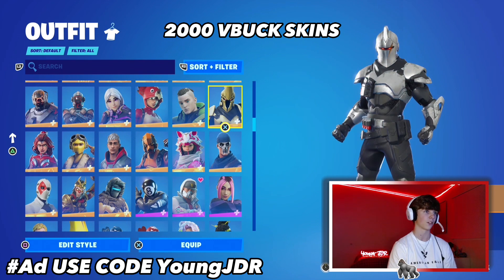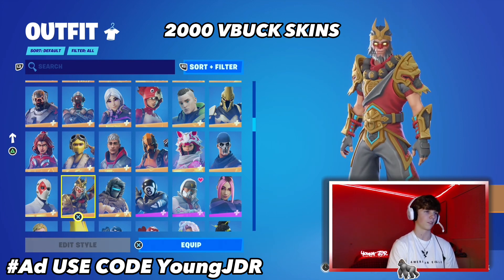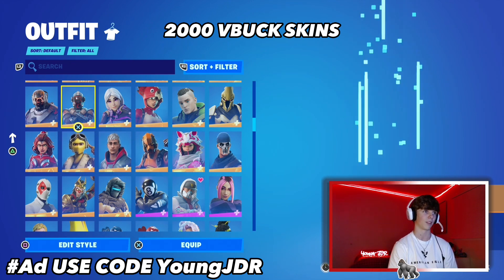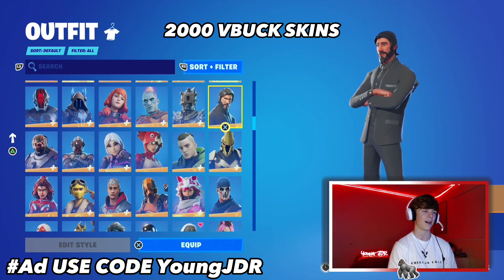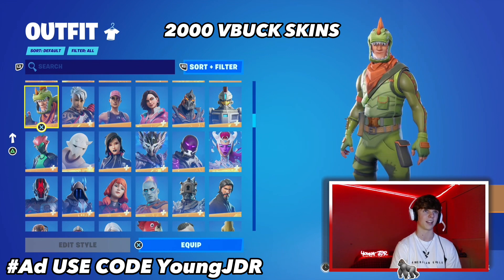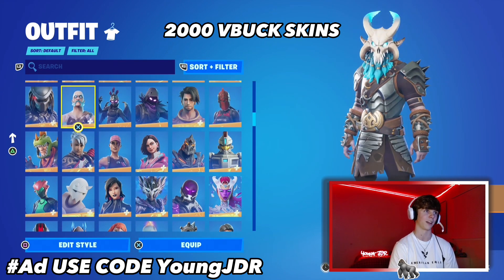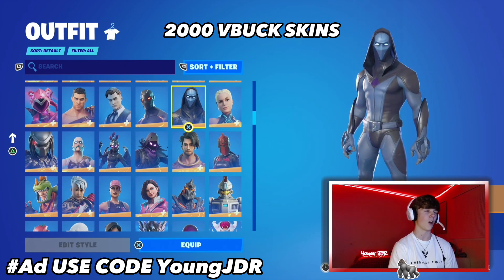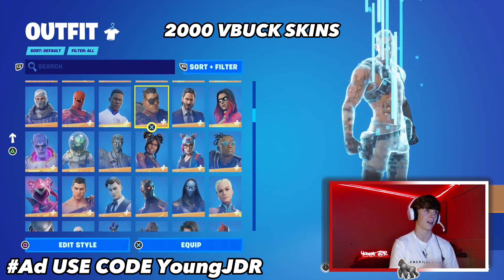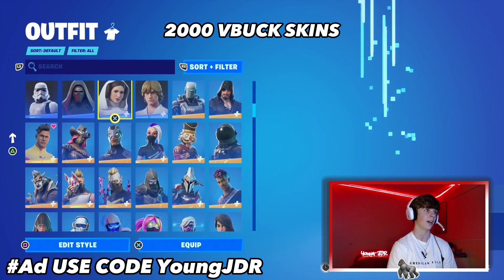Now we're going into our 2000 V-Buck skins — mostly battle pass skins as well. We have Wukong, Wild Card, Vertex — I bought these in Chapter 1 with my own V-Bucks, though I was gifted a couple. I have all the battle passes from Chapter 1 Season 3 to Chapter 4 Season 1, so a lot of the Tier 100 skins will be appearing. One of my first skins on this account was the Rex — the first skin I actually bought with V-Bucks. The Omen — I remember buying that on mobile when it came out. We also have Carbide and Omega.